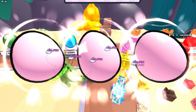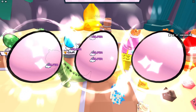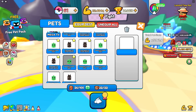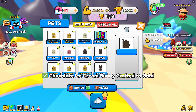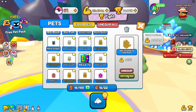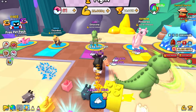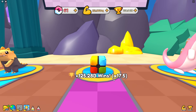Every three pets I buy I go up about a trillion in click power. I've got 9 pets equipped with one more to add. Going to upgrade all the pets - already at 22 trillion. Upgrading everything to shiny which is the current max. Even without full max potential equipped I'm still getting 22.6 trillion per click.